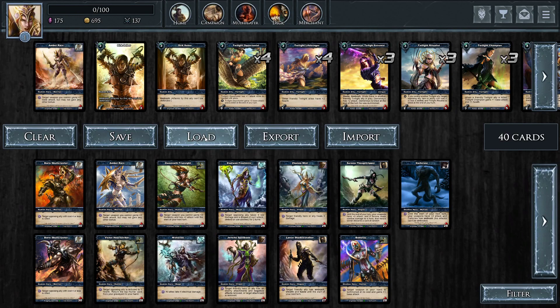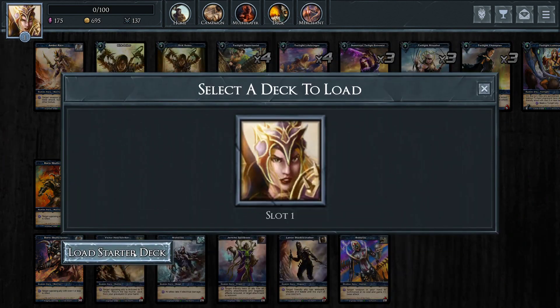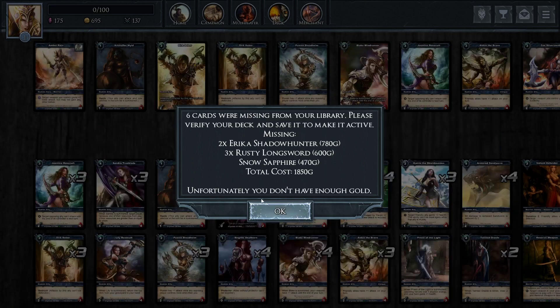Now that I've saved it, there's a button to load a starter deck. I don't have all the cards that go in the Amber starter deck, but you can see what cards she uses. Normally she likes to use the Long Sword and Snow Sapphire.